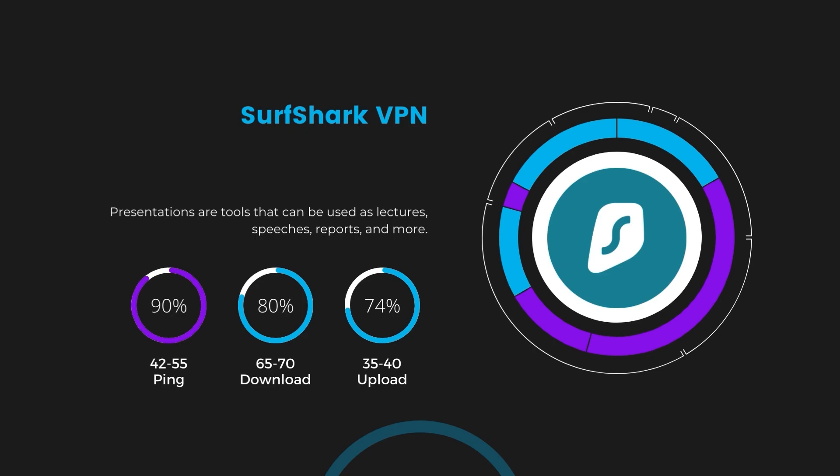Next, we have Surfshark, which showcased a higher impact on ping, keeping it in the 42 to 55 milliseconds range. Surfshark's performance is particularly noteworthy for its minimal reduction in download and upload speeds, coming in at 65–70 Mbps and 35–40 Mbps. This positions Surfshark as a strong contender, especially considering its unique offer of unlimited simultaneous connections.